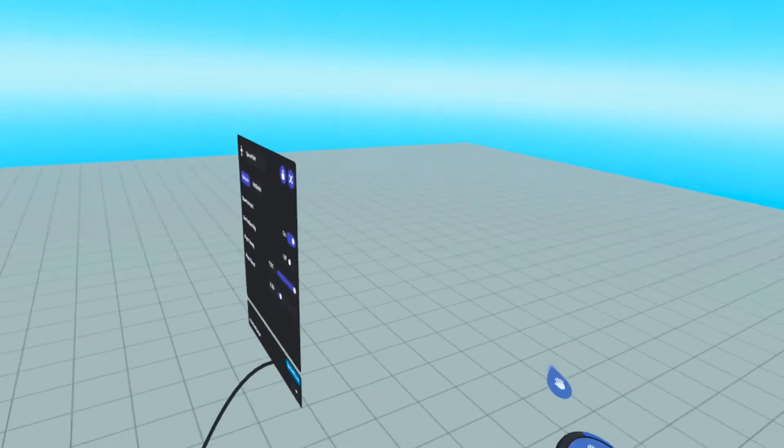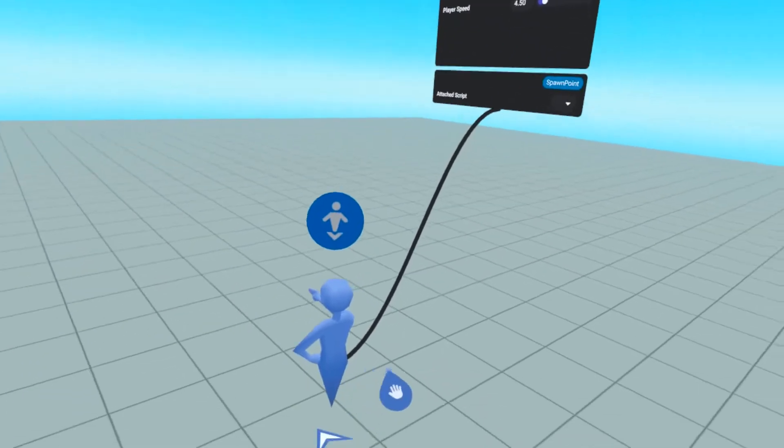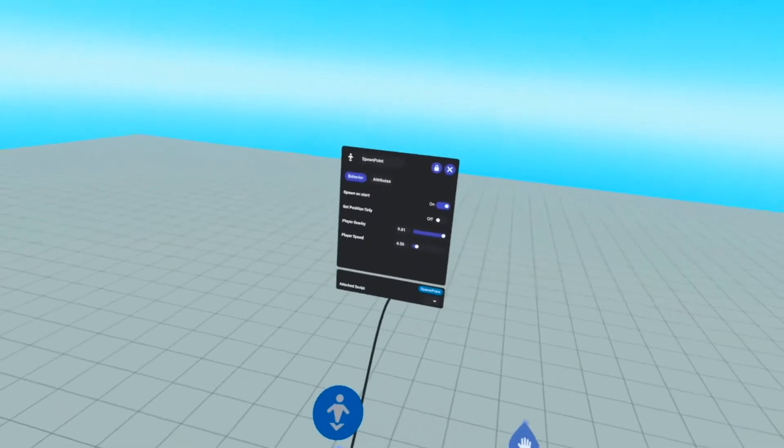Let's delete this one so it's not confusing. But how else can we utilize it? We're going to make a simple script that utilizes this spawn point here. It's going to be pretty simple, so even if you're not very versed in scripting at all, I promise you you'll be able to follow along. Before we get on to the tutorial, if this video has been informative, please give it a thumbs up as it really helps me out. Also, think about subscribing so I can give you more of these gizmo tutorials in the future for Horizon Worlds.